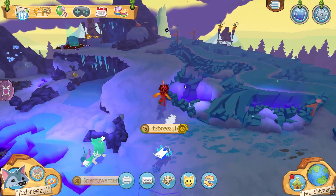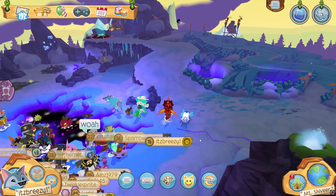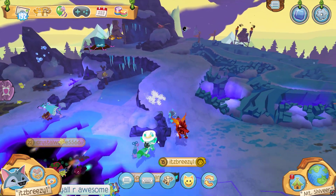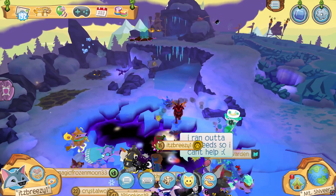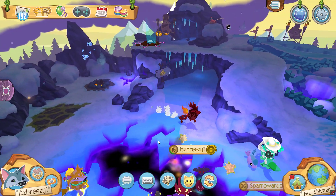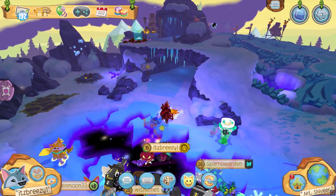This is Mount Shiveer. I like the subtle purple outline they put here. Wait, what are they doing? Did I just get teleported? I need more information — what are they doing here? Oh, so they're basically just using paint seeds to put them in the little water phantom water thing.